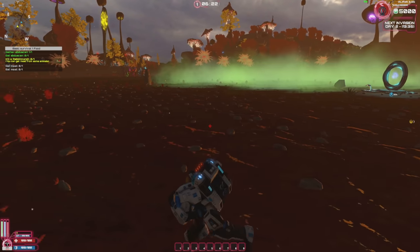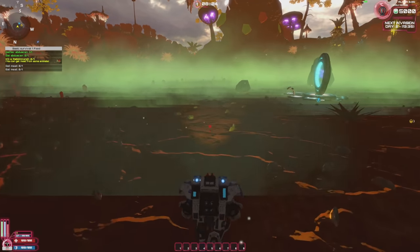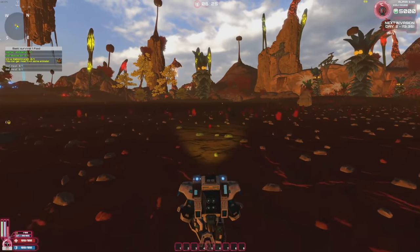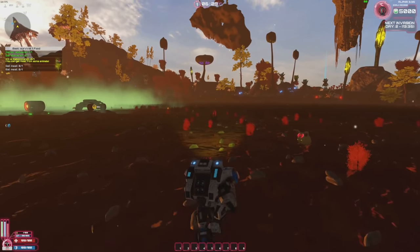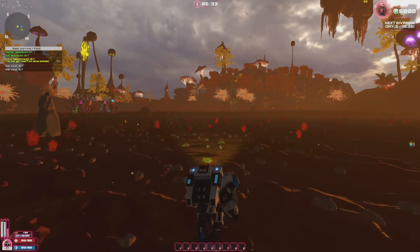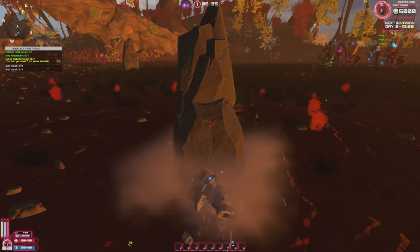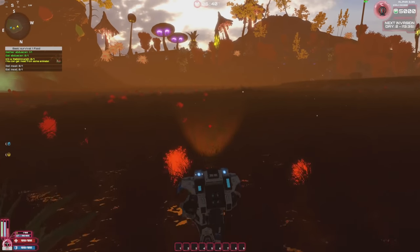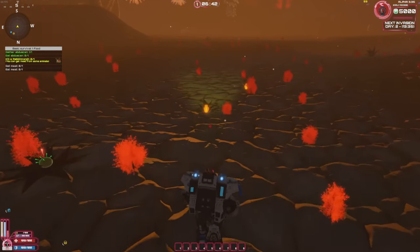There's a nasty green cloud of gas coming in — it's like a radioactive thing and you take radiation damage, so maybe stay away from it. I'm hunting the rabbit morph. I can hit rocks to get stone while I search. I found a rabbit morph and got some meat — we leveled up!